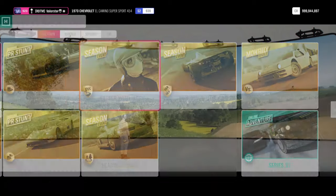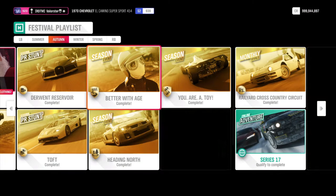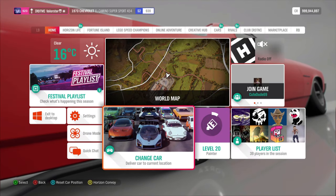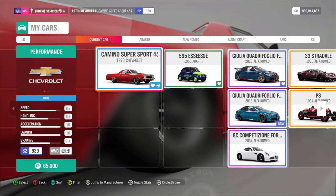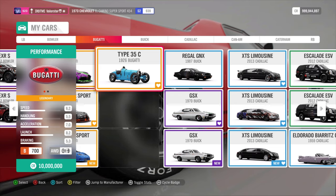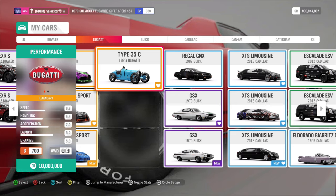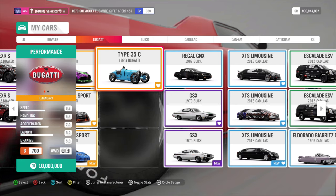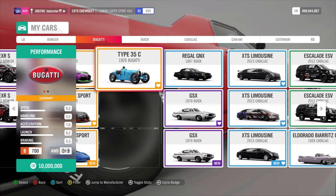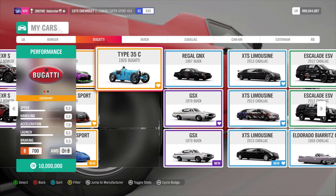The next championship is Better with Age — well, that suits me, I guess. It's B700 Vintage Racer, which is pretty obvious what car you need. The only problem is it's a 10 million car — well, they're basically all 10 million cars. But the best one you can use is the Bugatti Type 35C. It's very grippy and very easy to drive with. I definitely suggest using that car.